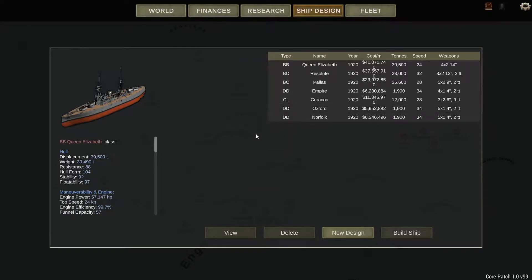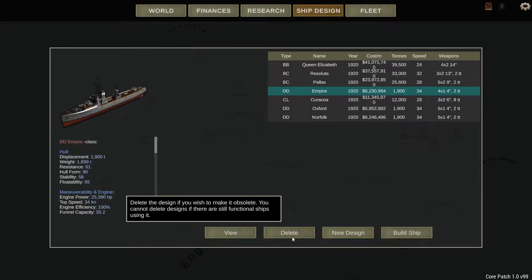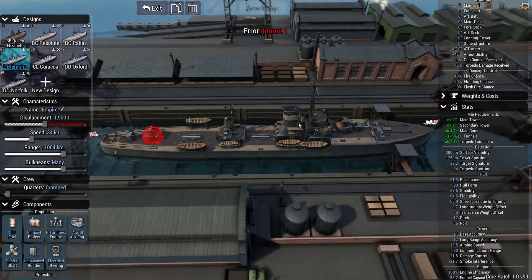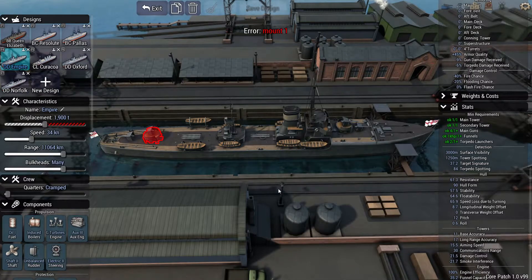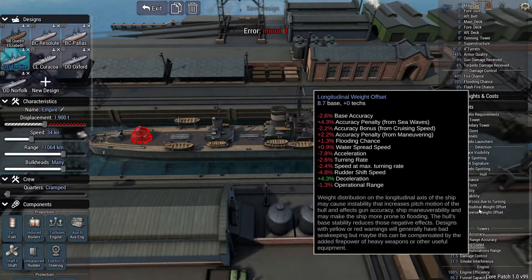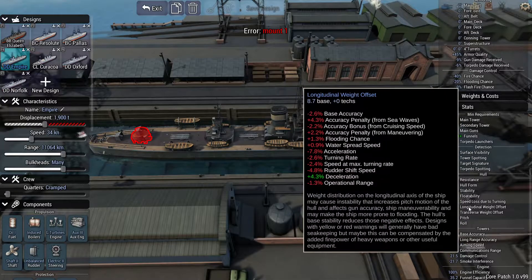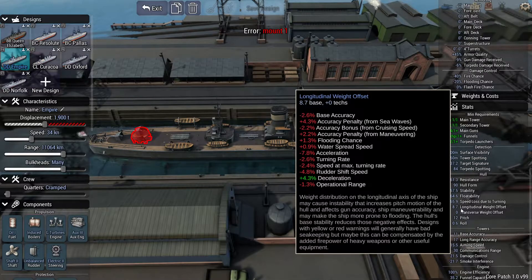What you might notice from last time is that there are a few new DD designs in here. Let's go and have a look at them. This was our Empire class, which we designed. You can see the sort of four guns and various torpedo layout we went with. What I didn't realise when I put this — somehow I missed it — this thing has a pretty bad weight offset, a pretty bad forward weight offset, which isn't too bad in a destroyer, but I wanted to make it better.